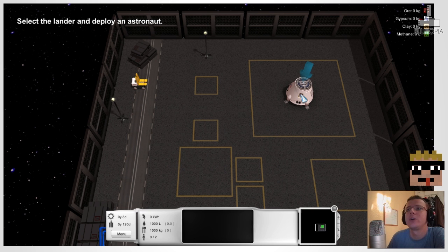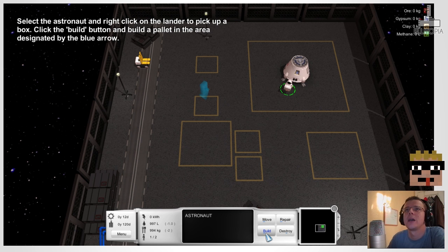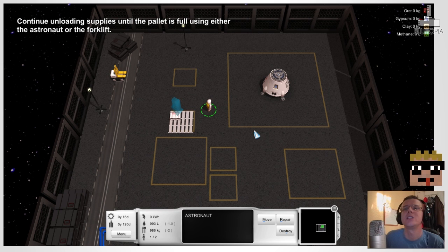Looking good. Select a lander to deploy an astronaut. One astronaut. Select the astronaut and right-click on the lander to pick up a box. Click the build button and build a pallet in the area designated by the blue arrow. A pallet — okay, one of those.